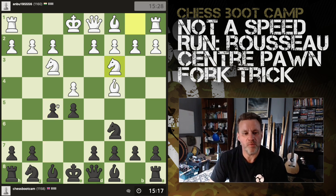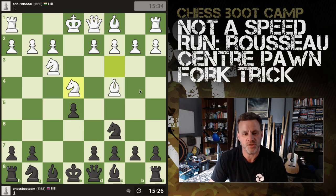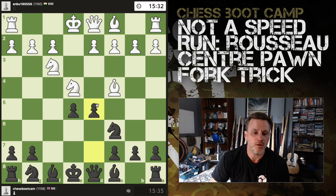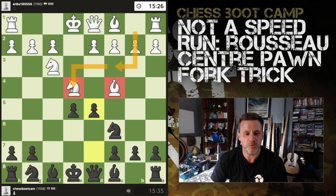Now this is a mistake already because the knight can't really recapture that pawn. This is the center pawn fork trick — you've got to know this. Any Italian player: if you ever put your bishop on here, you've got to watch out for putting your knight on here.